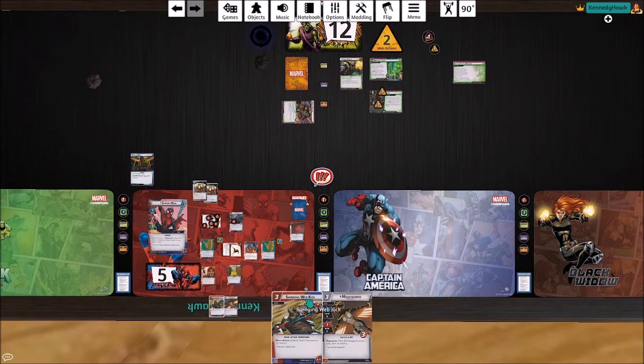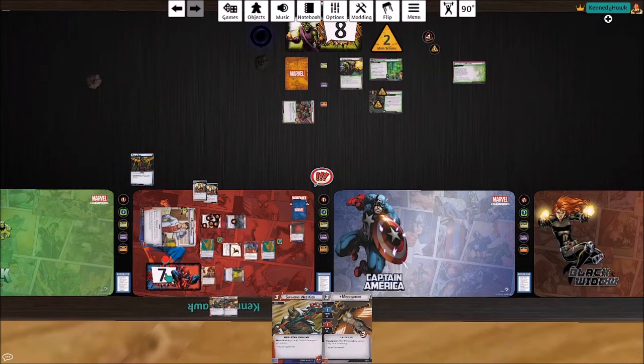We need to start pushing a little bit of damage here, so we're going to swing for three, Black Cat's going to swing for one, we're going to flip down and heal for four. I think we'll keep these cards in hand for now.